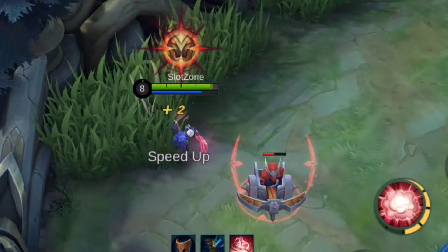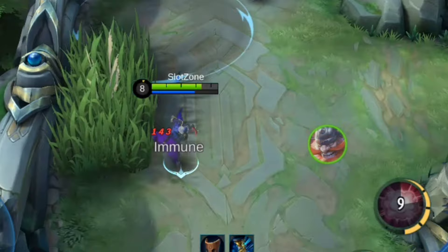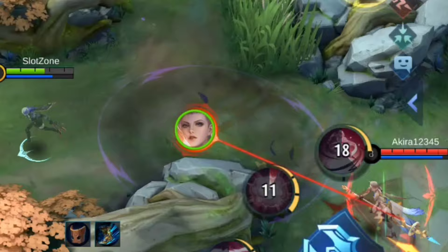Her second skill throws a smoke bomb that does three things: boosts your attack speed, makes you immune to all basic attacks — even enhanced ones like Khufra's or Aldous's — and slows down enemies.